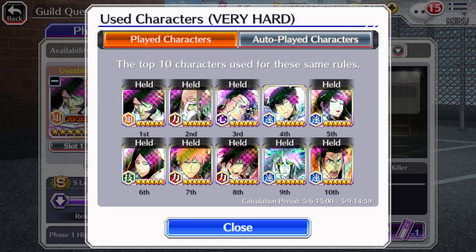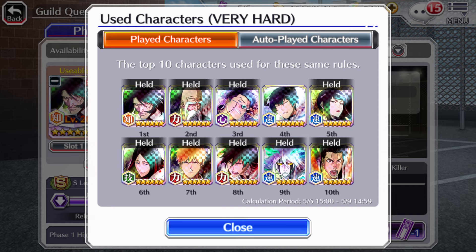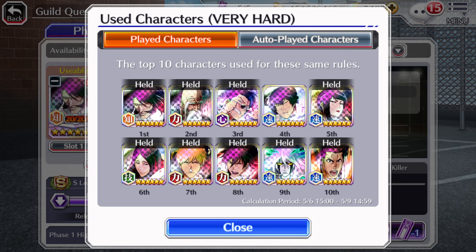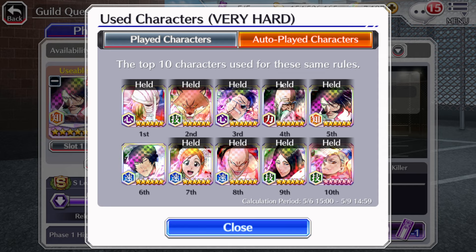In terms of leads, these are the top 10 characters being used right now, and all of them actually make for good leads here. Even the few ranged characters that people are using, like Okura and also A-Fan versus Ichigo, their damage is significantly nerfed here given that they are ranged characters, but they do provide good crowd control, and assuming you have good enough sides, they should help you get through the entire quest.